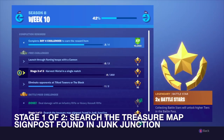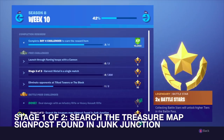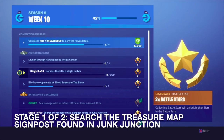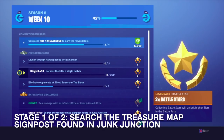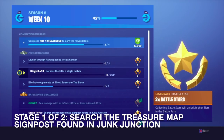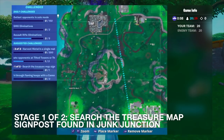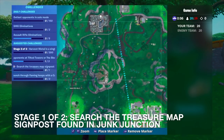We're going to find the signpost and then start harvesting metal. Two challenges out of the way. The launch through flaming hoops might be a little tough — I tried it last game and it was much tougher than I anticipated. We'll try it eventually, but first let's do the harvest metal in a single match by landing at Junk Junction after finding the signpost.